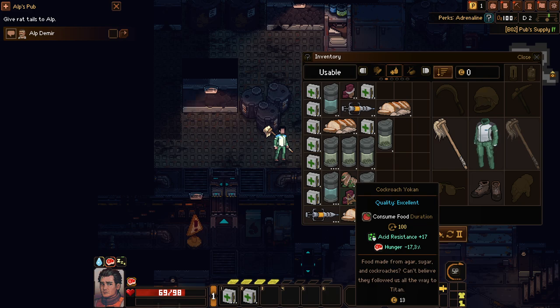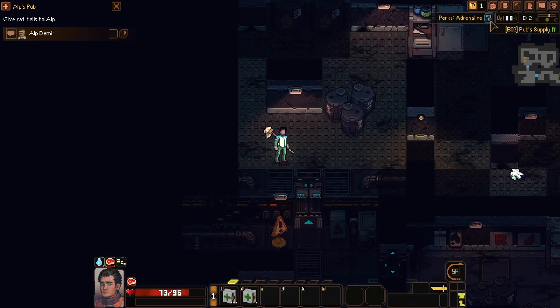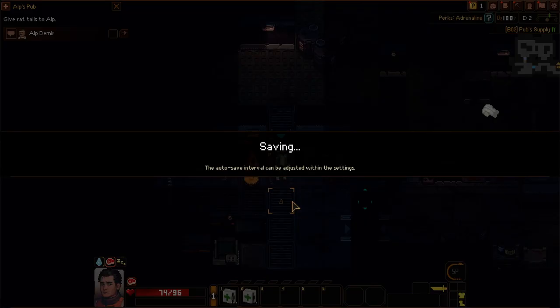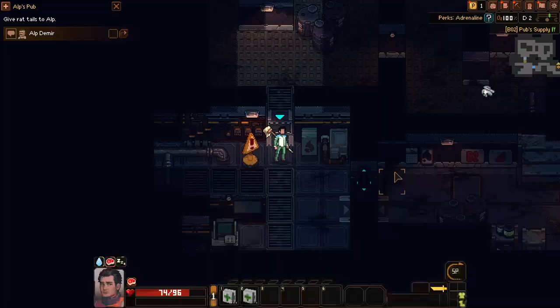Agar, sugar and cockroaches — this might be a reference to Snowpiercer, because this looks like the stuff they made the bars from. Agar, sugar and cockroaches — sweet proteins, sweet meat. Not that bad I guess. Okay now I think we have finished the first quest, which is to kill the rats. We are getting better and better at this game, but we also used a lot of healing kits.